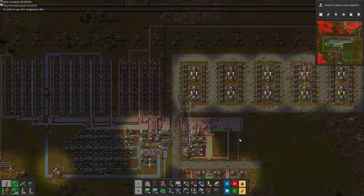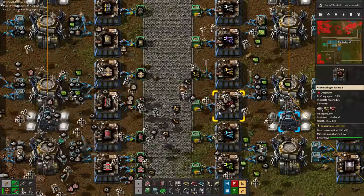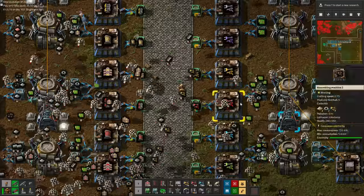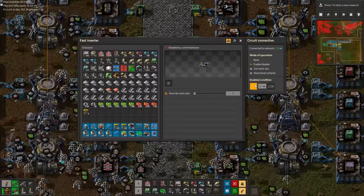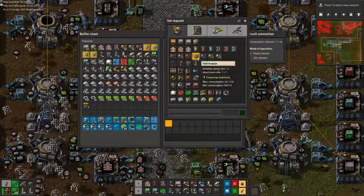Now we just got to set up all of the other requests. Request 2400 yellow inserters while production switches off at 200. Switch off red inserter production after 2000 and request all red inserters to this chest. Switch off blue inserter production after 2000 and request all blue inserters to this chest. Et cetera, et cetera.